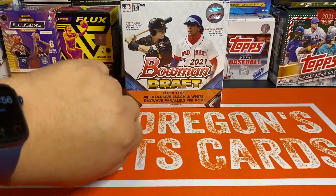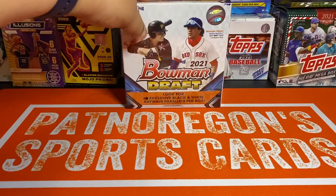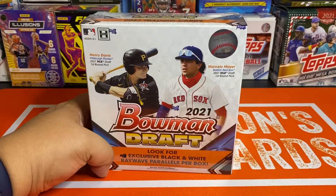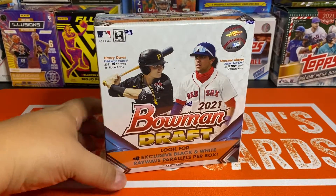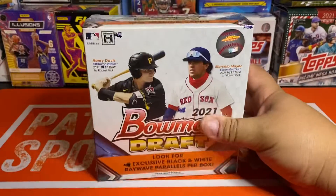What is going on guys, it is 1:56 in the morning — another late night rip with Pat in Oregon. This is the fourth and final box of Bowman Draft Lite. I thought I was going to keep this one sealed for a while, but that's not happening, so we're going to go ahead and rip into this.